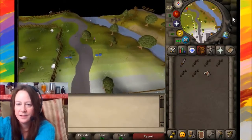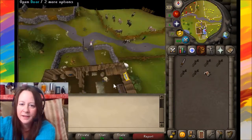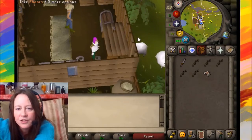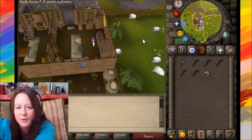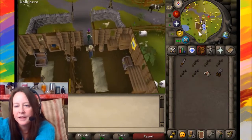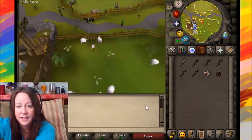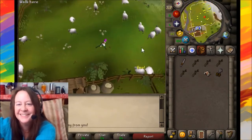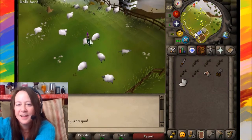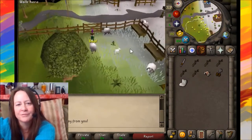Fred the Farmer is north of the castle and north of the furnace. Go inside — he has shears on the table. Then go outside, climb the stile, and shear some sheep. One got away, but we got one. Head back out through the gate.